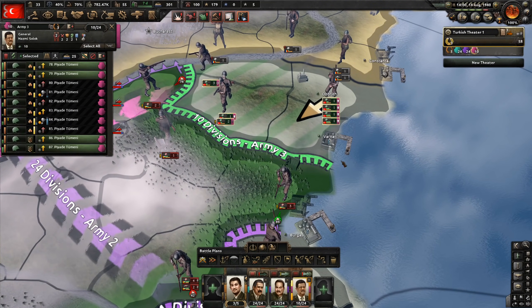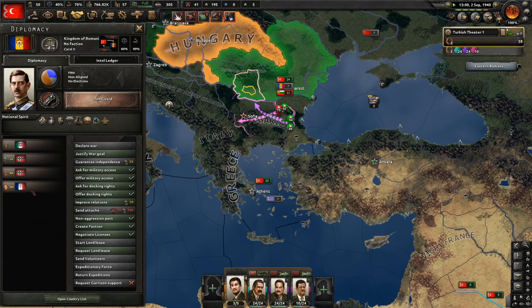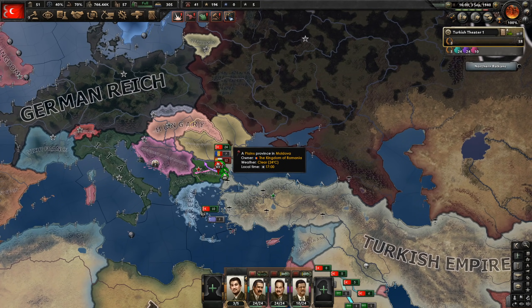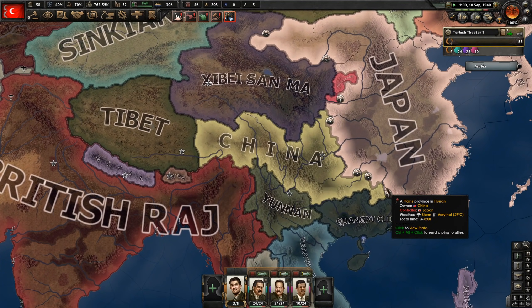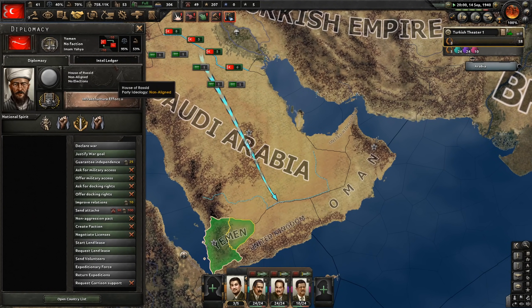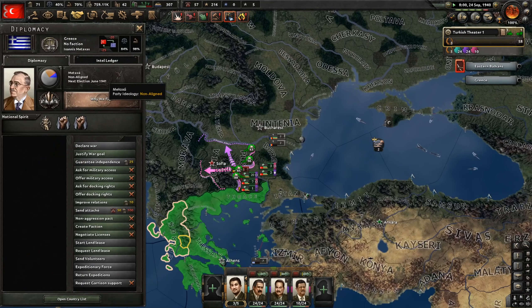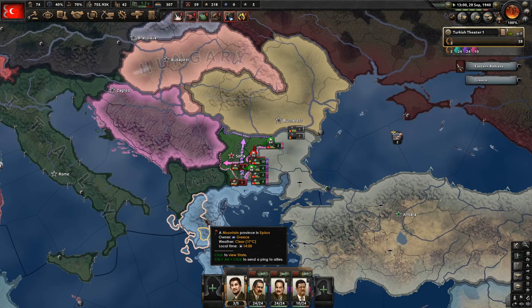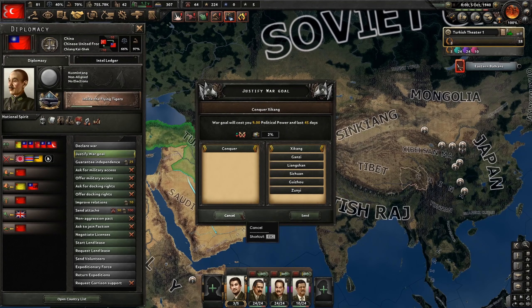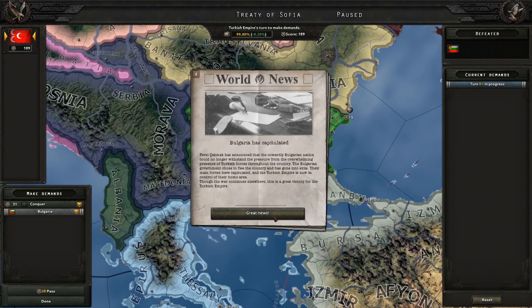Do not leave the port undefended ever. Bulgaria is mine. I forgot to justify a new war goal — let's quickly do Saudi Arabia. I should have started justifying as soon as we attacked Bulgaria. Afghanistan is annexed — take all states. Romania is still guaranteed by France, and they were from the beginning of the game. They will join the Axis and fight the Soviet Union eventually, so we can just join the Axis then. Bulgaria is mine — take all states, please.